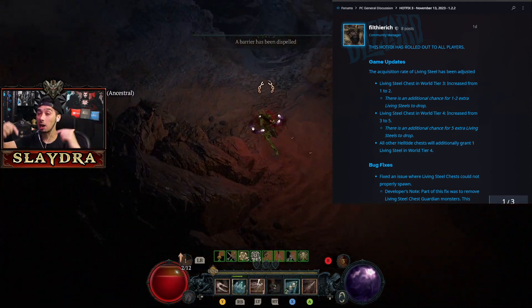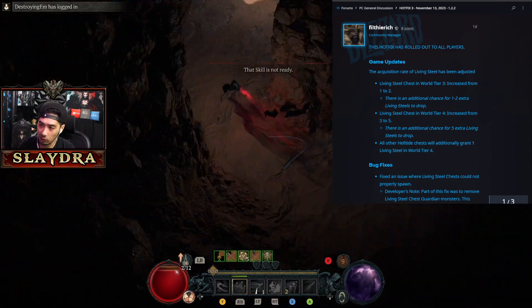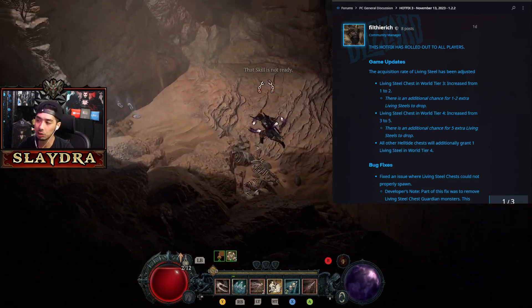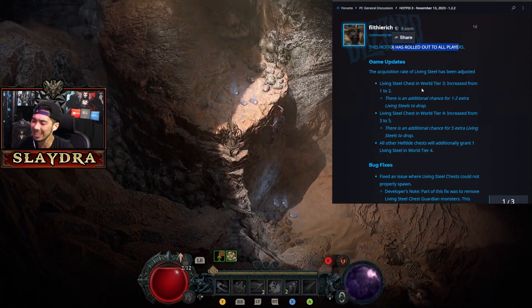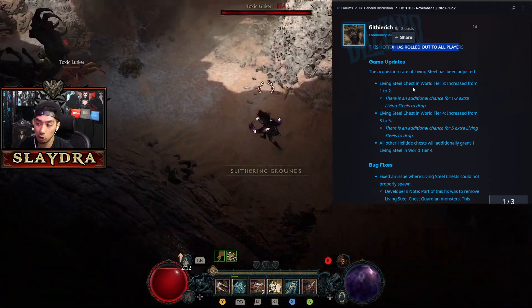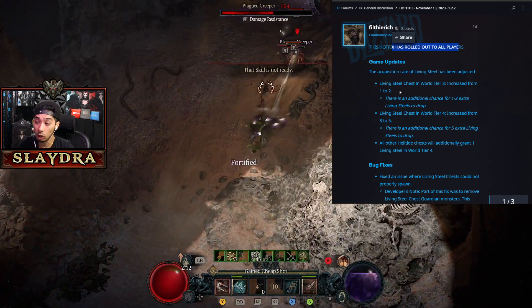Let's talk about the most recent Diablo hotfix as well as some other Diablo news. Starting right off, the most important thing is that the other day we got a brand new hotfix — which means you don't have to download it, it's a server-side thing. With this new update, living steel can actually appear in regular chests as well, just giving us more drops.